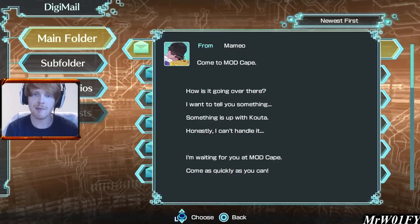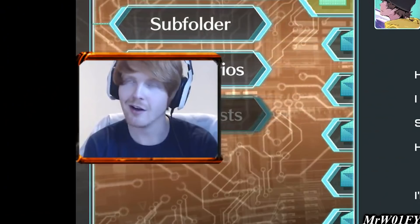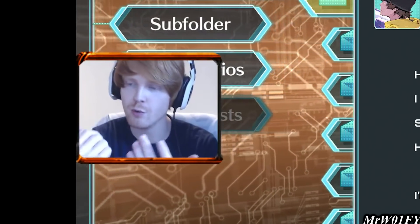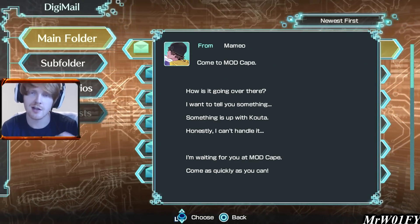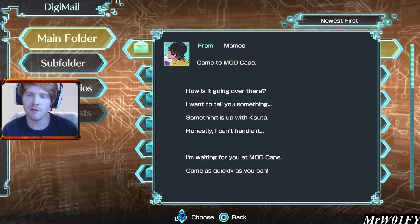Now Mamio's actually sent us a mail and he says: how's it going over there, I want to tell you something — something is up with Kota. It's like juggling children, looking after kids. We've got our Digis to look after, and then Rika and Kota can't do anything. Something is up with Kota, I can't handle it. I'm waiting for you at Mod Cape — come as quickly as you can.